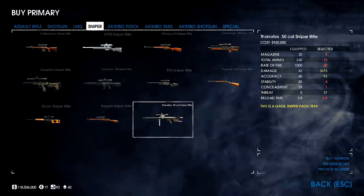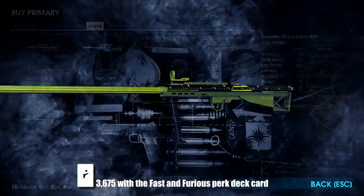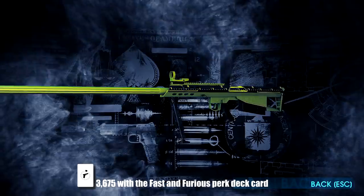The Thanatos sniper rifle — 3,500 damage with armor piercing because it's a sniper rifle. This should work great as a base.